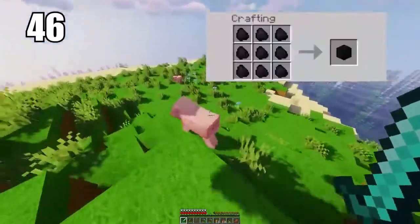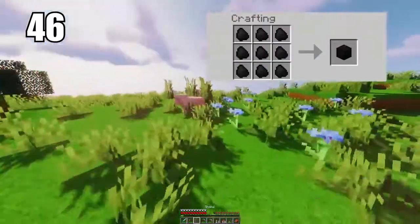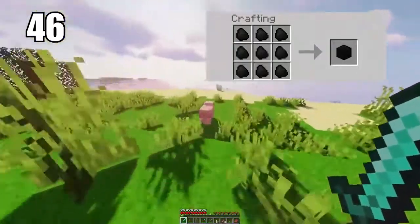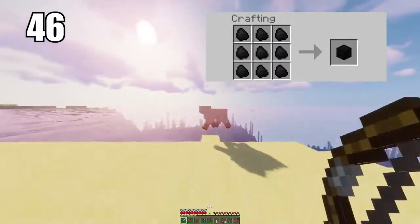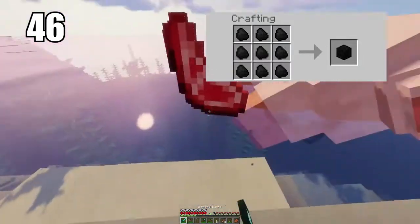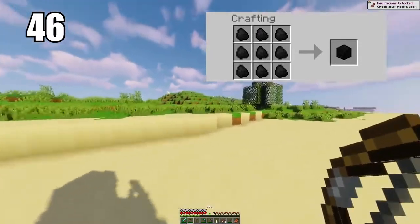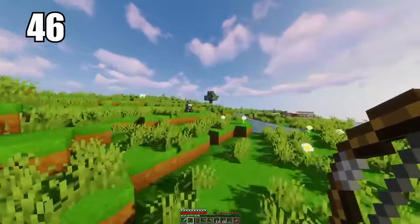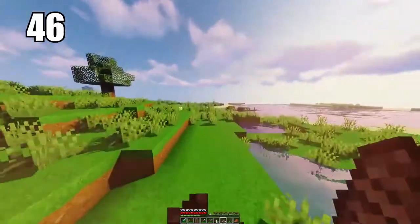Number 46 is making coal blocks for better efficiency. I recommend this in a couple of circumstances: either if you're transporting a lot of coal and want to save space, it's good to make them into blocks; or if you want to burn more materials, coal blocks are more efficient than single individual pieces. If you're doing some serious smelting, definitely make coal blocks as the efficiency will really count.